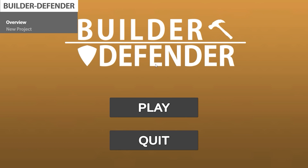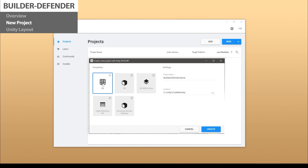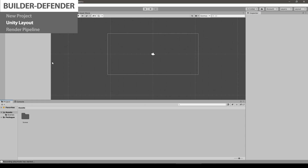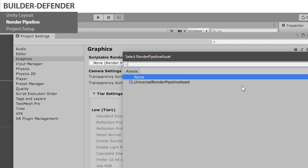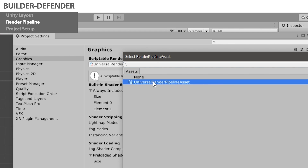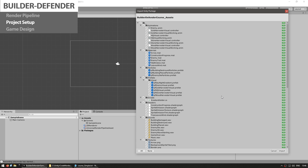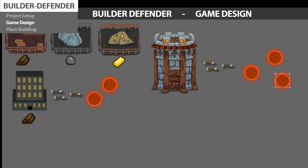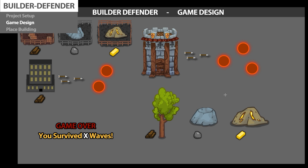Now before we begin let's run through a quick overview of the whole course. We're going to start off completely from scratch, so the first thing we do is create a brand new empty project. After opening Unity we will set up the layout, then install the universal render pipeline and finish the project setup. Once we have our playing canvas the first thing we're going to do is look into the game design.